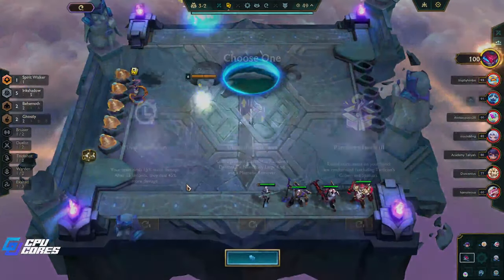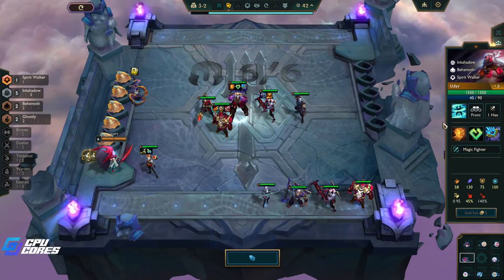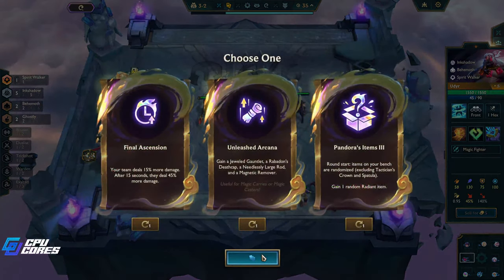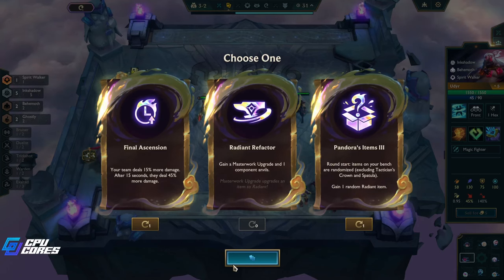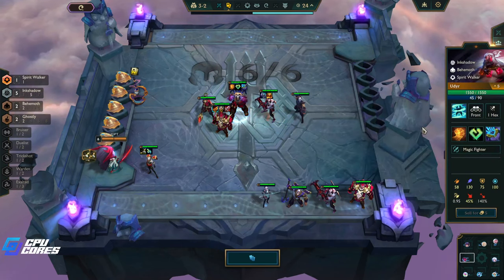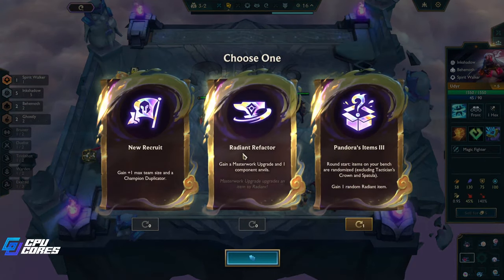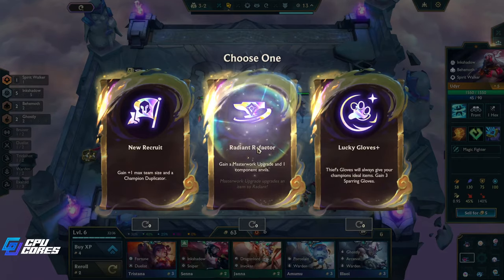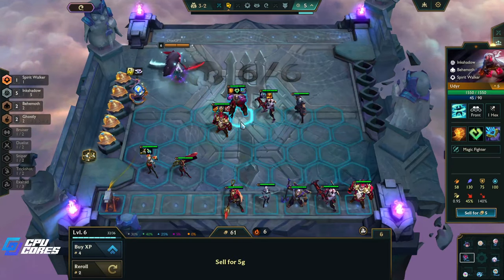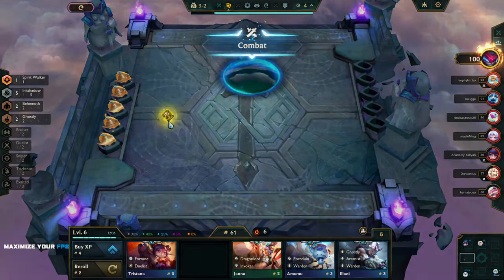I'll take Caitlyn with the Ghostly just in case — it gives you XP every round so we like that. Final Ascension, Pandora's Items. Pandora's Items is not that useful because we actually have some of the best items already. Ionic Spark is not that great on him. Oh — Masterwork Upgrade! We could put that on the Titan's Resolve. One max team size — that's really good too. I think we take this. Let's masterwork this and put it on Udyr.